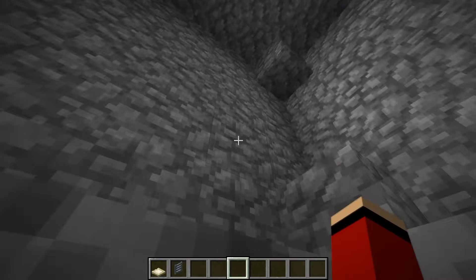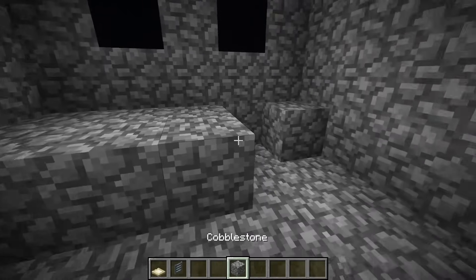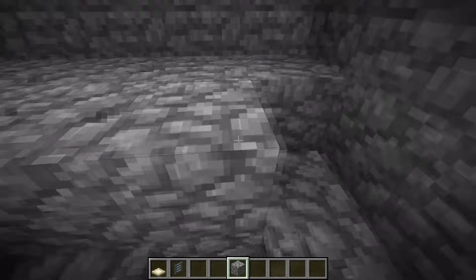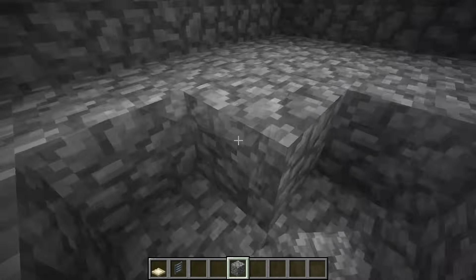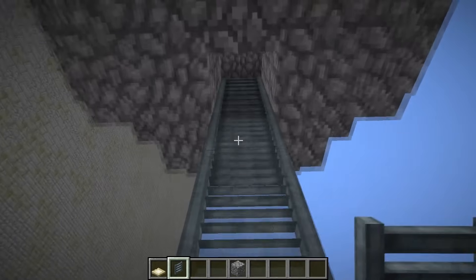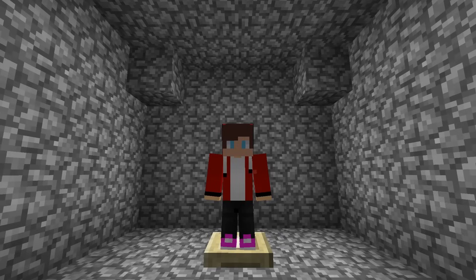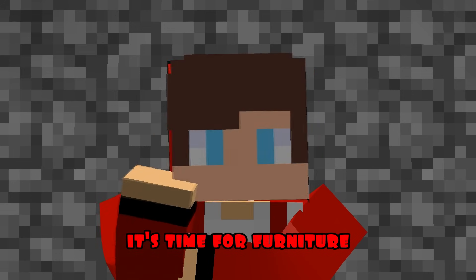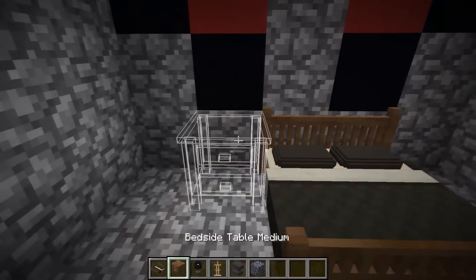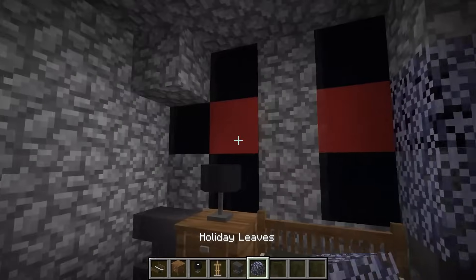I'm making a pass from below. I'm finishing the cobblestone blocks inside and building a flat floor. Now, I'm putting the ladder all the way down. I'm putting up the hatch. It's time for furniture. I'm putting up a bed, a bedside table, and a lamp. I'm putting up anvils and decorating them with foliage.